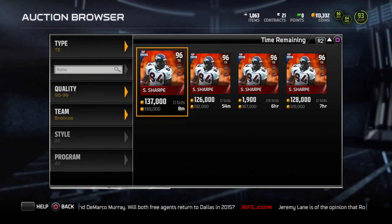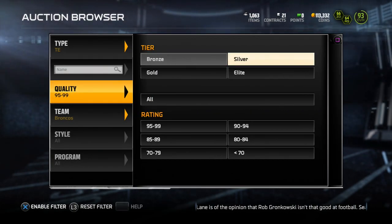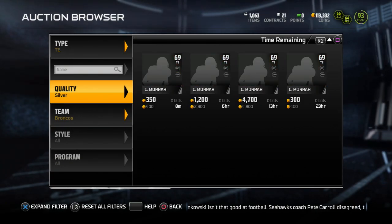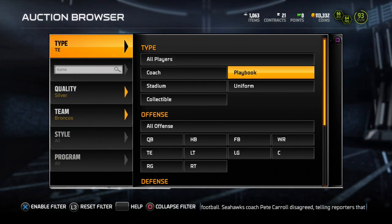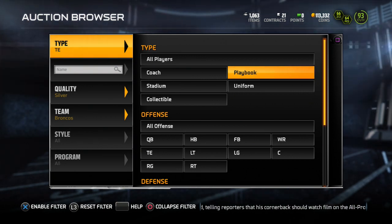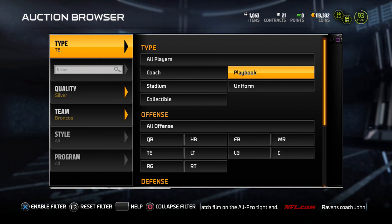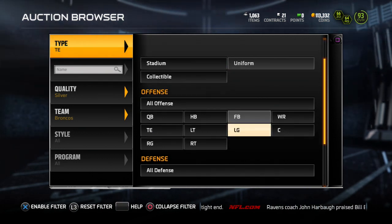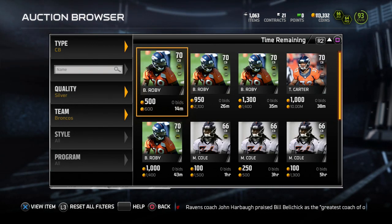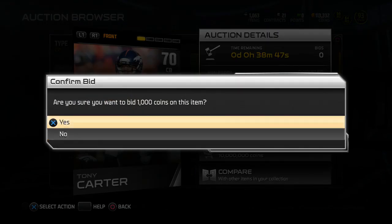What we're going to look at is silver cards, and what is the value of silver cards? Silver cards go into a lot of different sets — MVP sets, badge sets. A lot of different sets require silver cards, so people aren't just holding on to them. Some of these silver cards go for a good amount, like 5 to 10k, some even as high as 20k. Right now I see a card that I like, which is Tony Carter.